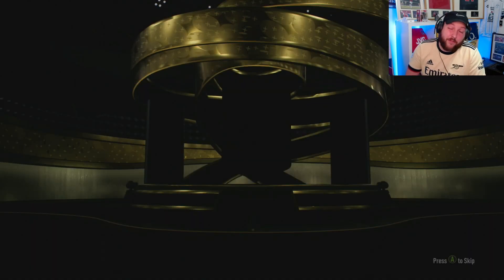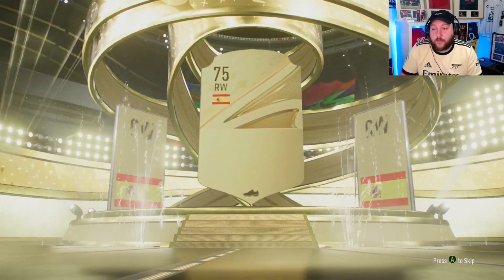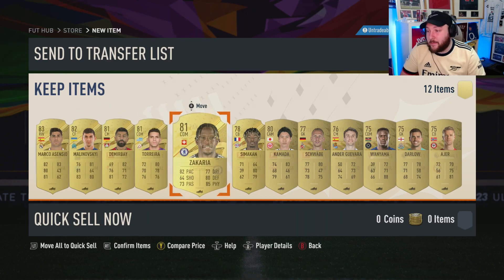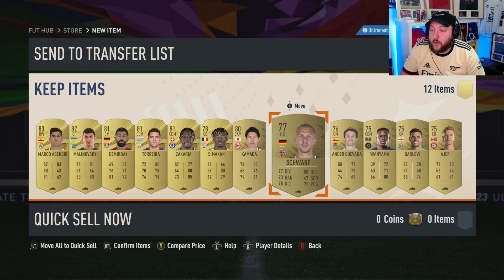With our last pack, it's the exact same process. Hopefully we get an 84, but if not it's not the end of the world. We've got two 83s here, a Marseille player we can use, a Chelsea CDM, and a couple more league SPC players and a couple more that aren't.